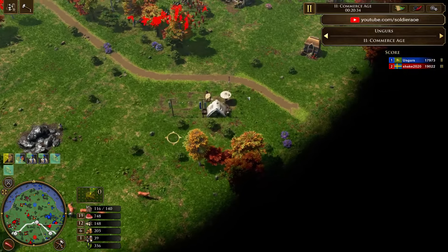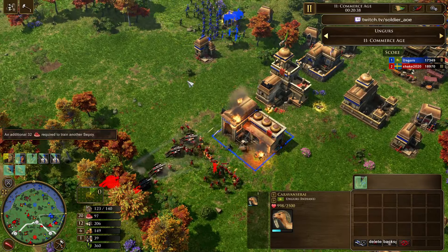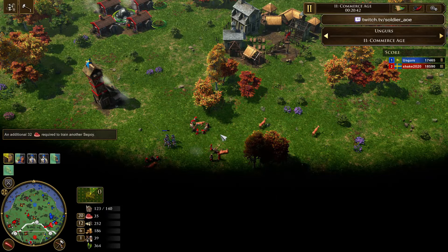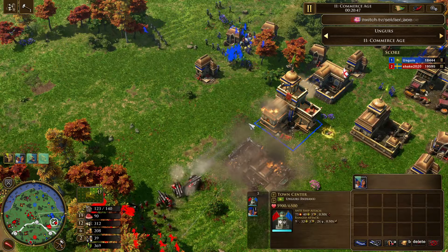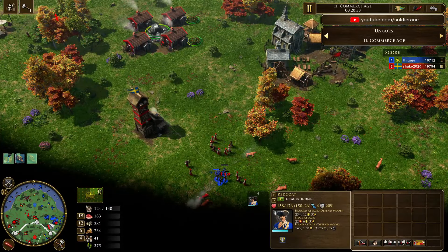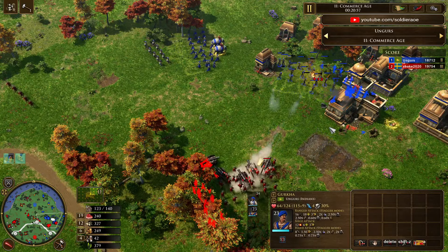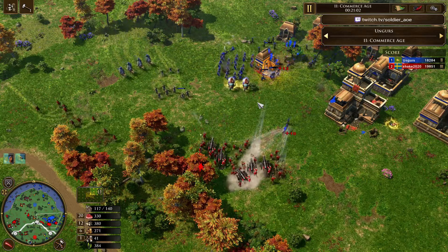Shake is positioning towards the bottom — we got another push. Is it actually possible that he can hold again? A nice Redcoat raid on Shake's villagers — I don't think he's seen that. This is going to be intense. We have Rajput positioning for a flank, a Musketeer raid that is finally noticed, and great positioning for the Gurkha spread out. But five Falks and the Seapoy — I just don't know if it's going to be enough.